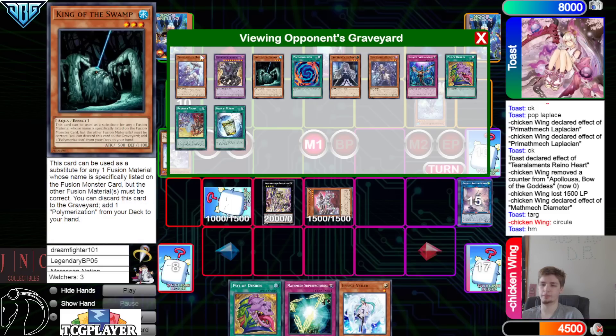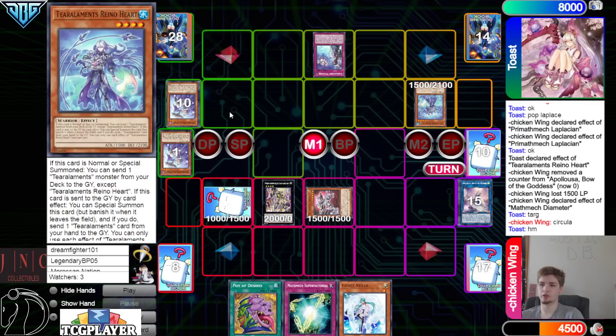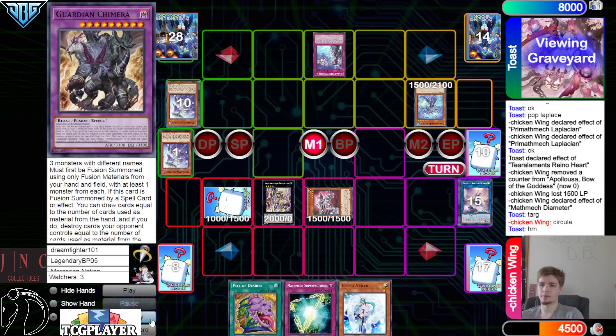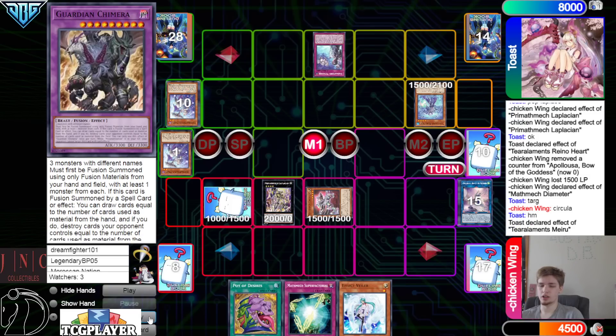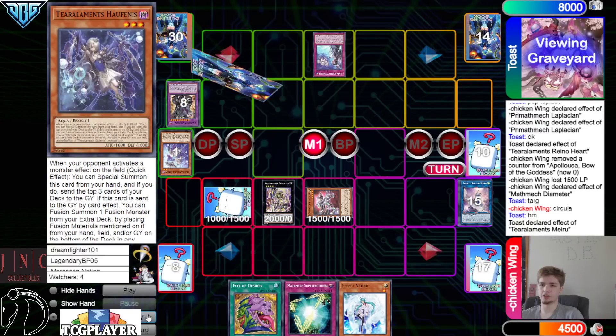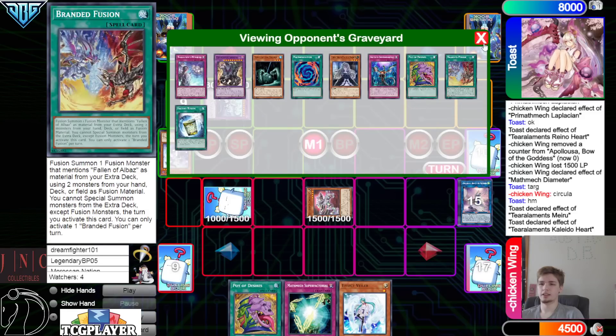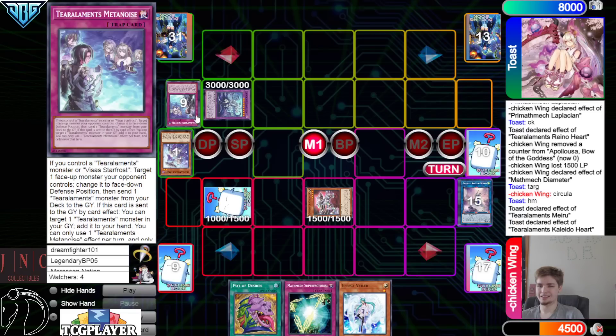Miru could go for Kit — Kit could shuffle back. Miru shuffle back... something. Make Kit, Kit effect to dump the Tier Element — put back a Phoenix Rhino Warrior in itself — summon effect spin back. Miru effect puts back itself — so you can put back all three of those, bring out Kaleido Heart, and then Kaleido Heart spins back.